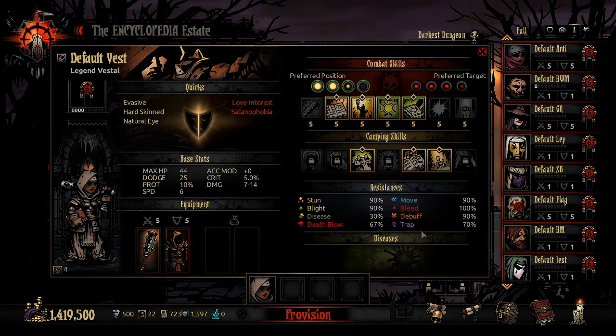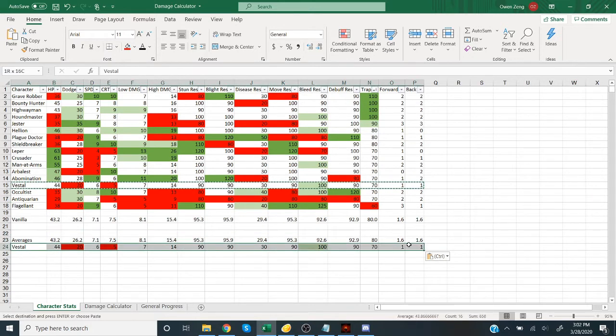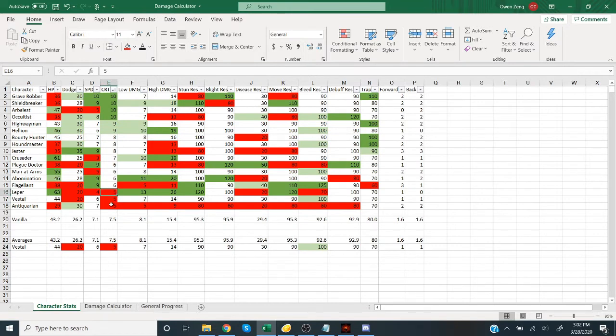Let's look at her stats first using the spreadsheet. Here we see the Vestal compared to the averages of the rest of the characters in the game. Her HP is just about average. Dodge is below average. Speed is below average. Her crit is notably one of the worst in the game — tied with the Antiquarian and the Leper. Her damage range of 7 to 14 is below the average of 8 to 15, so she's not a good damage dealer.